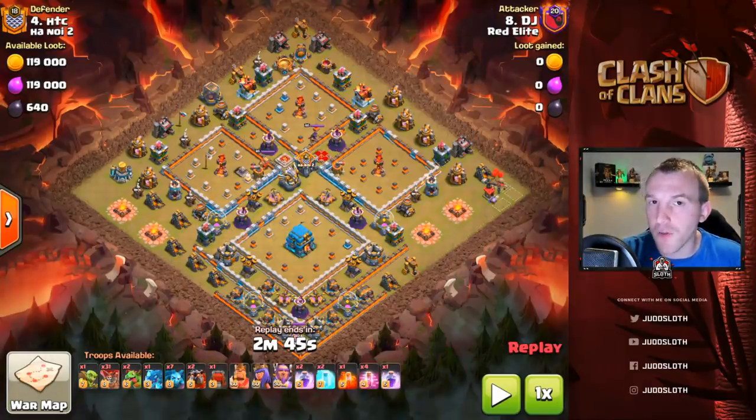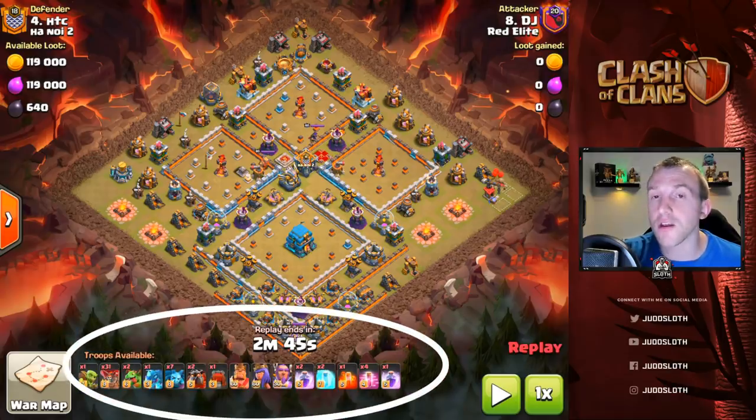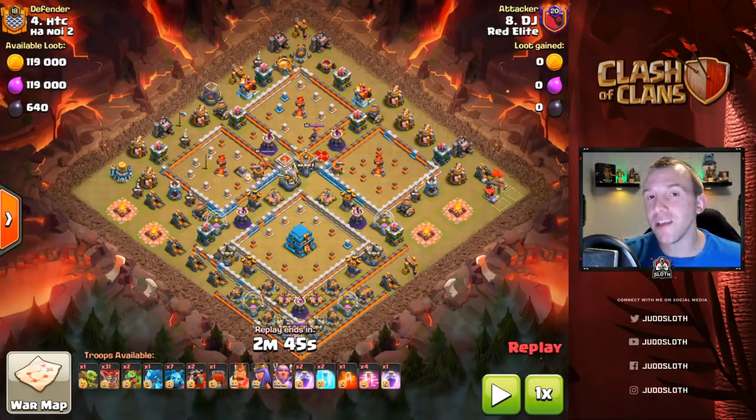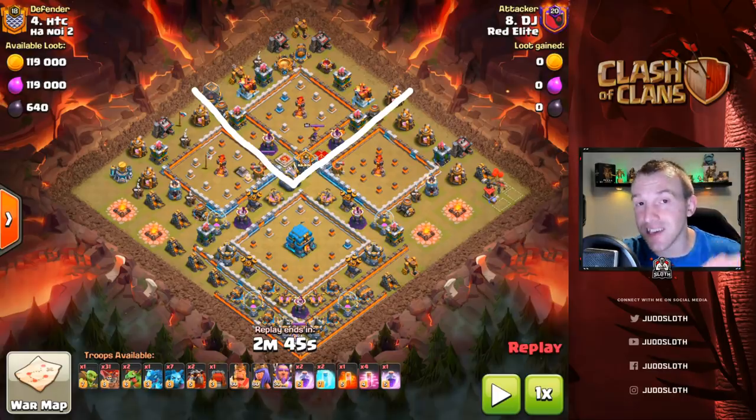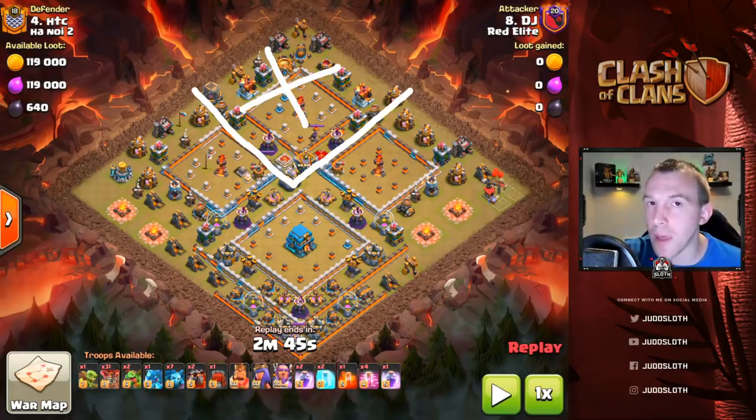I want to break down the base for you first before we move to the specific strategies. One of the strategies we use is the Lava Loon. It sounds more complex than it is — with any strategy you use for this style of base, essentially you want to cut off one of the corners. If you've got four different corners, four islands if you will, you need to get rid of one of those islands in order to control the pathing of the rest of your attack, and you can think of that as your kill squad.